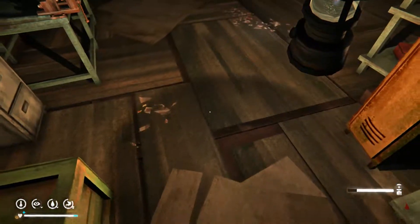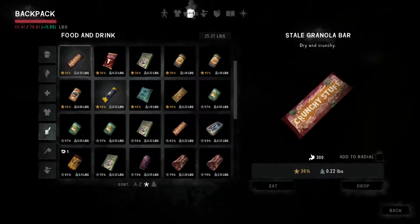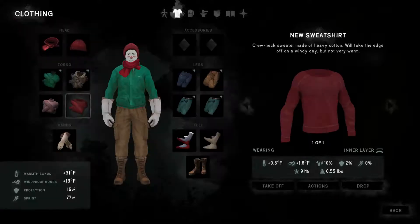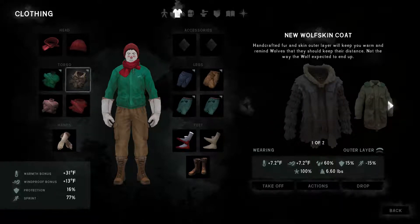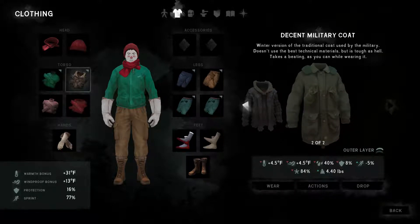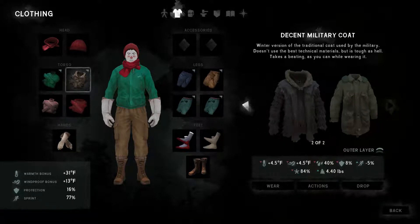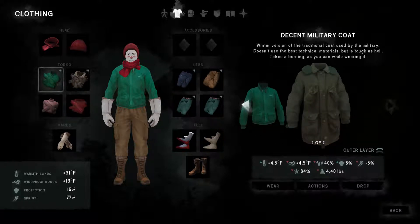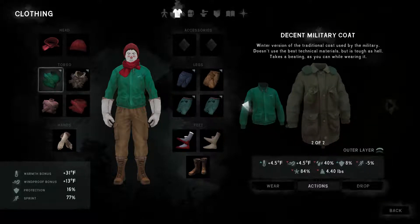Alright, that's everything in here. We're back to having way too much stuff again. Let's see how some of this looks — it's not as good as the wolf skin, but it is lighter. The wolf skin is better in every aspect other than weight — it's about 30% lighter — so we're just gonna drop that.